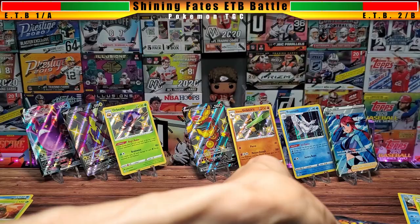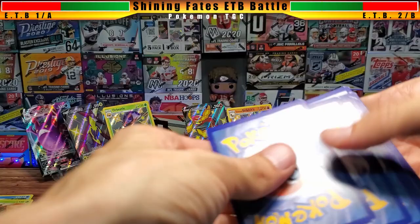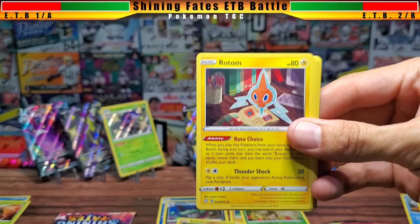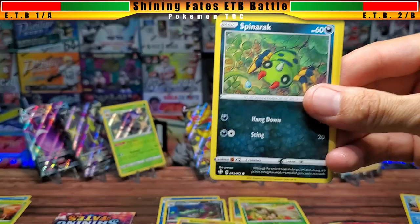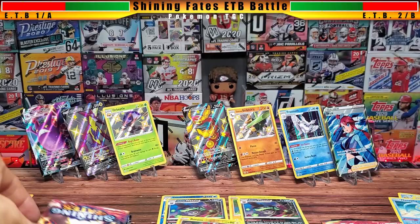Box two goes next. I'm seeing an issue where the cards are going to run into each other and we won't know which came from which box. Maybe I'll do a little something — like a halftime show with a marching band — while I rearrange the cards. Box two round five: Wheezing reverse holo followed by a Manaphy. I actually use Manaphy in my water deck.